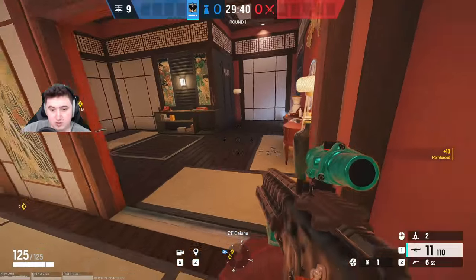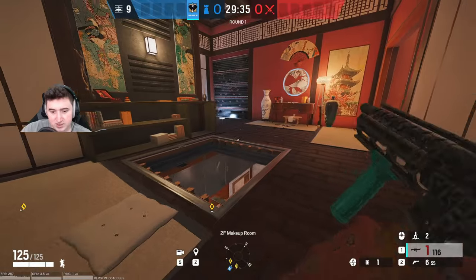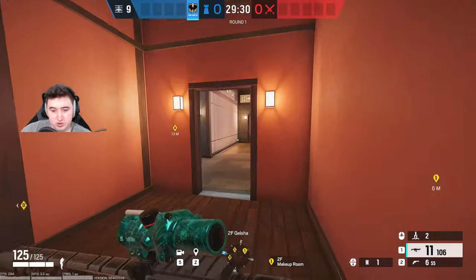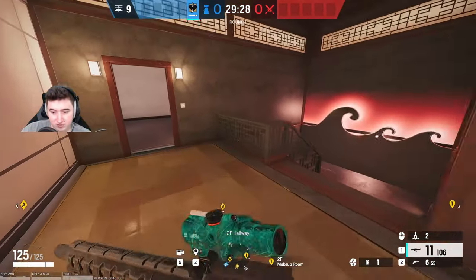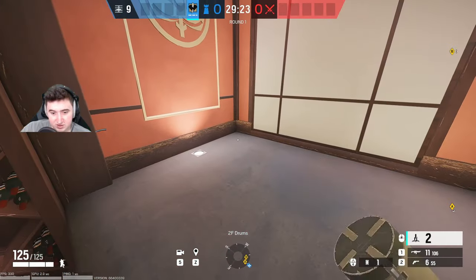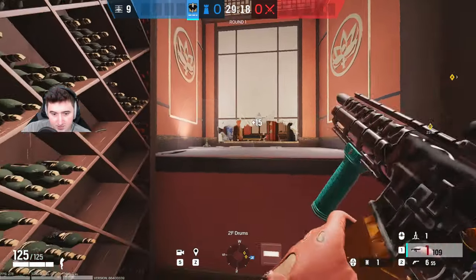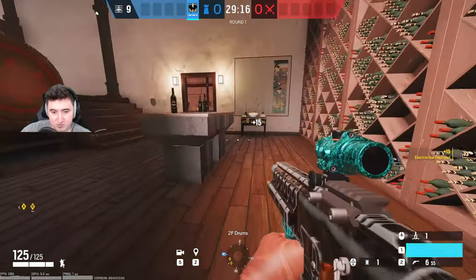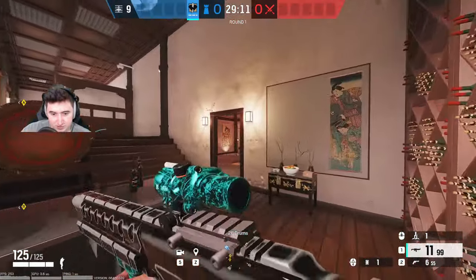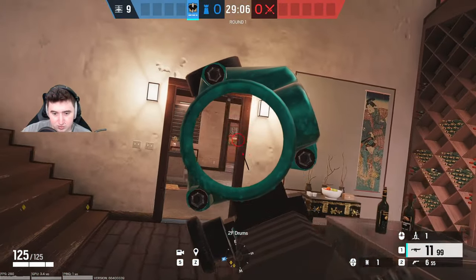Now we're on Skyscraper for the Geisha wall at the Tea Room site — one of the most important walls to get. Rather than going below into Delivery, I like to come over here and place it this way so it's not in the same room. As a defender you'll generally be holding down Drum, fighting holes and holding this side of the map.